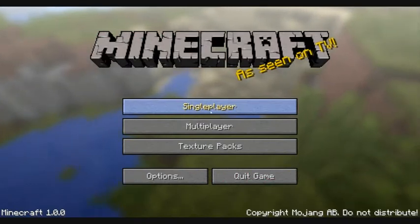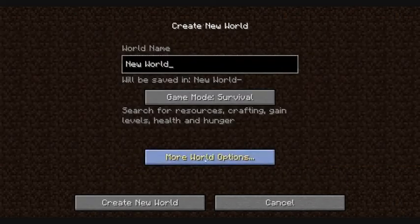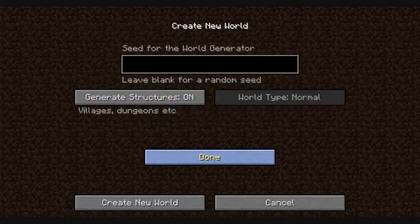Hey guys, it's Vulcan and I'm going to show you how to get every mineral in the game — even diamond, even lapis — no matter what, on your first day. All you've got to do is go into the biome and type PFR, which stands for Poker Face Rocks. I know it's really weird but it works.